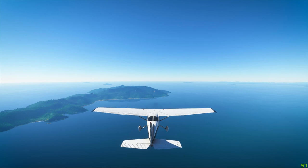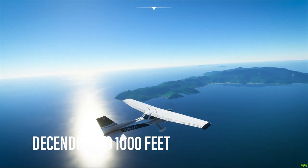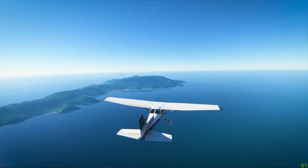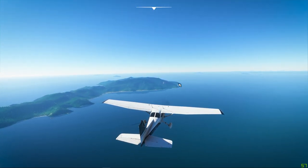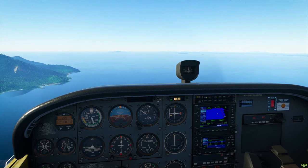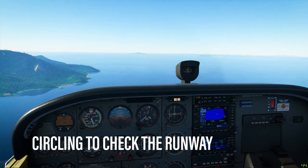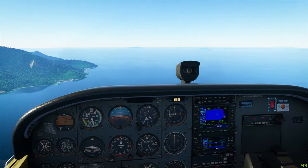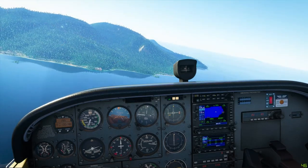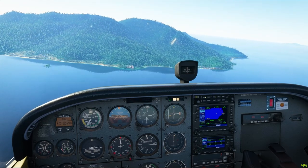So we are on our descent now to Pulau Tioman. You can see that Pulau Tioman is right in front of us. We just passed by the Tioman VOR, so we're trying to get to the airport. The airport is just at the side of this beach over here, so we might have to come in straight in and land at Runway 20. Let's circle around the airport first before we land to check it out, and then we'll circle around and land at Runway 20, just to be on the safe side.